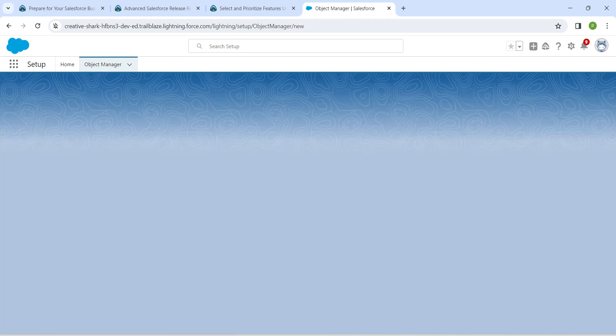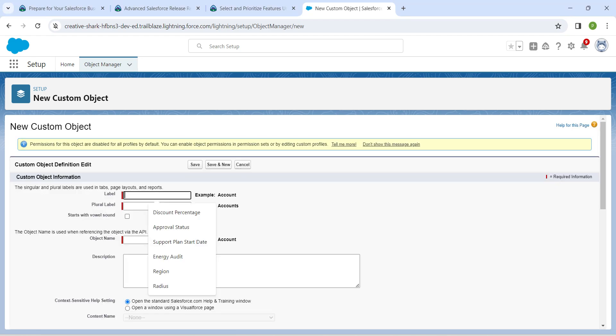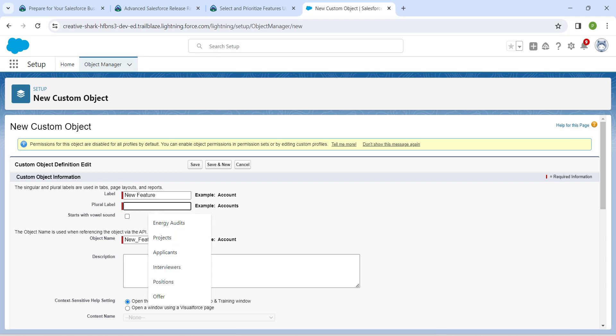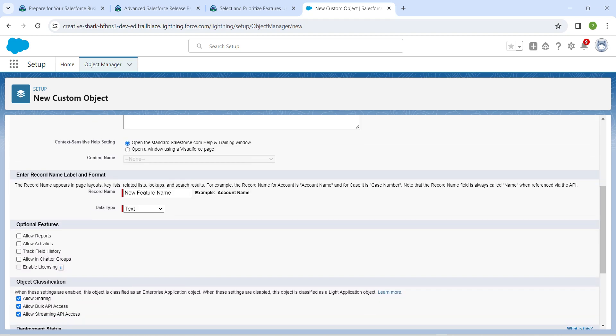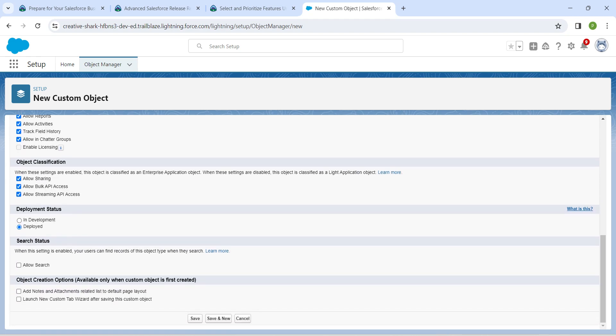Click on Create followed by Custom Object, and let's paste our label. The object name is auto-populated. For the plural label I'm going to add an S at the end. Once that is done, scroll down and check all of these checkboxes, then click on Save.